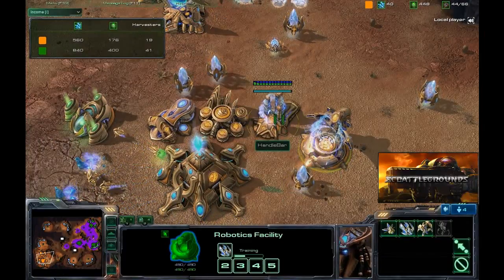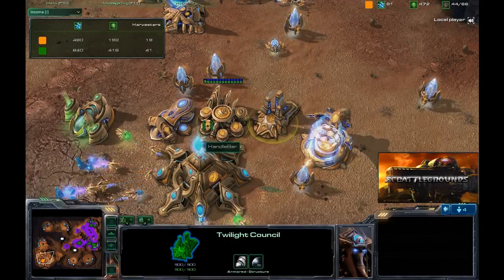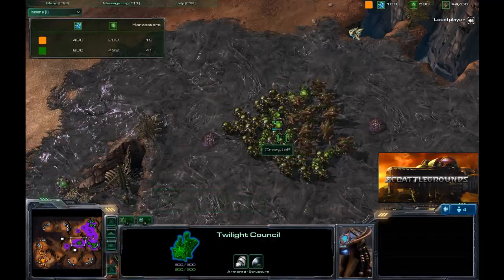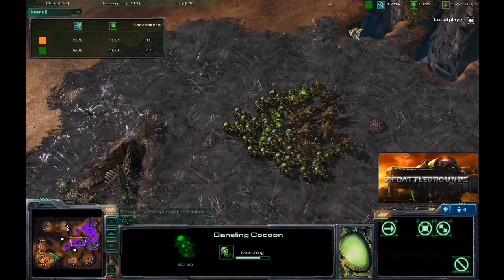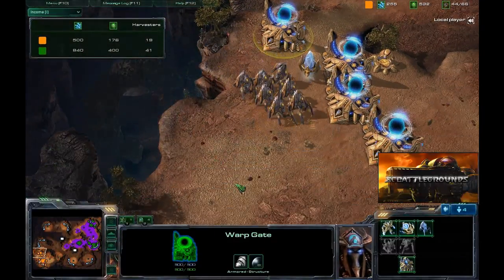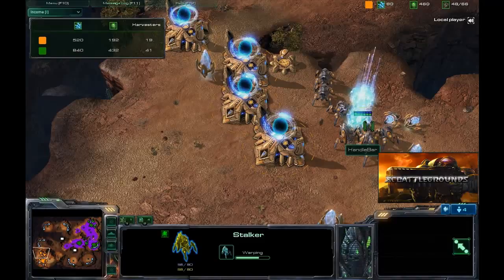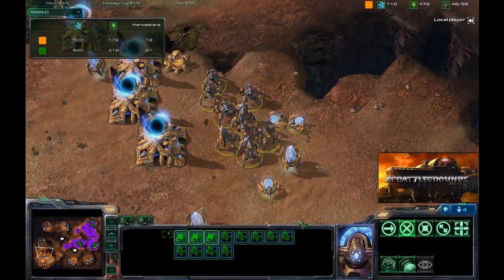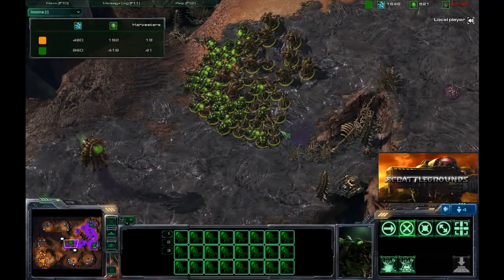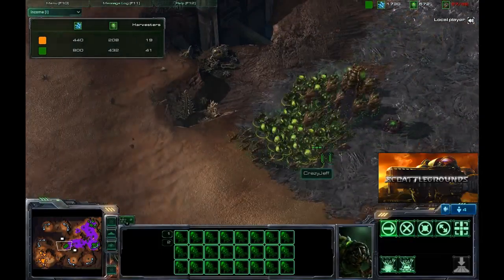The Protoss player is getting another phase prism and researching blink for his stalkers, which can be useful against ranged units. But the problem with blink when facing speedlings and banelings is that blink only buys you so far — those units are so fast that after you blink, they catch up to your stalkers before the blink timer renews. This basically means you're only buying a very small amount of time before losing a lot of units to banelings and zerglings.